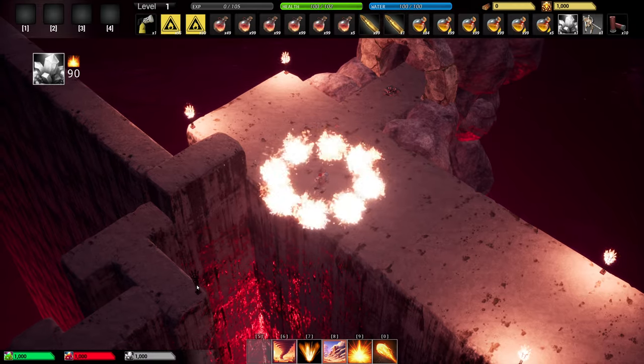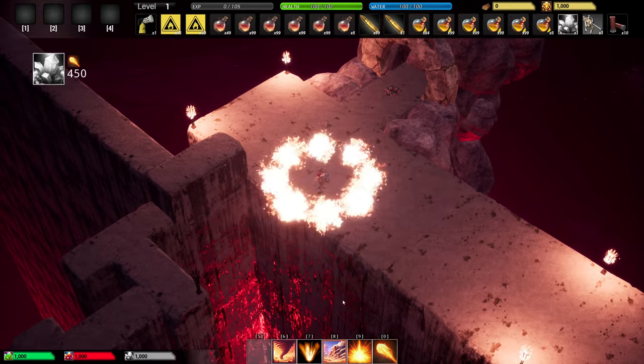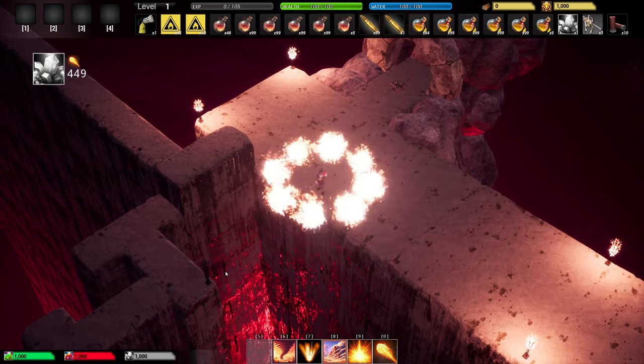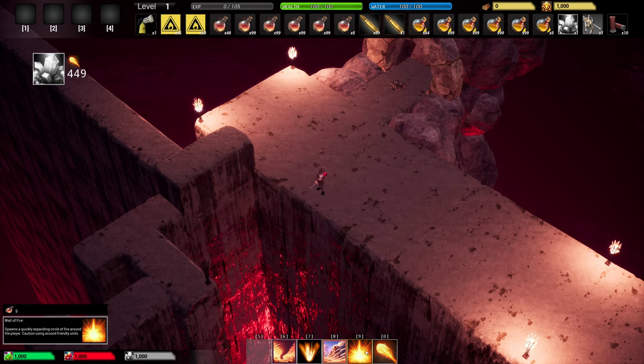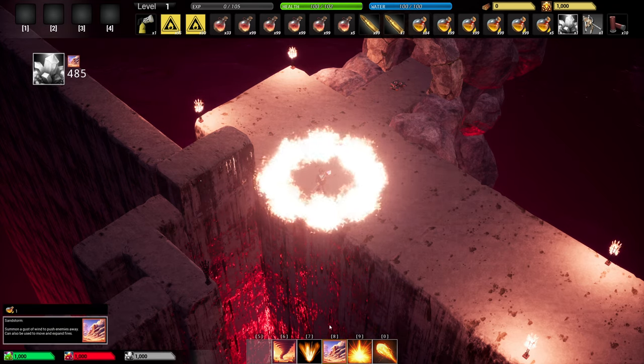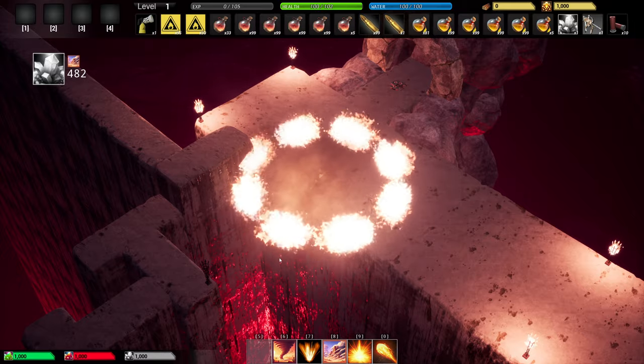Now I can't reach that torch — I could with my fireball, but I have to get closer to the edge. But let's say it's out of reach of my fireball. I can use, in combination, a fireball and then use sandstorm to expel it.